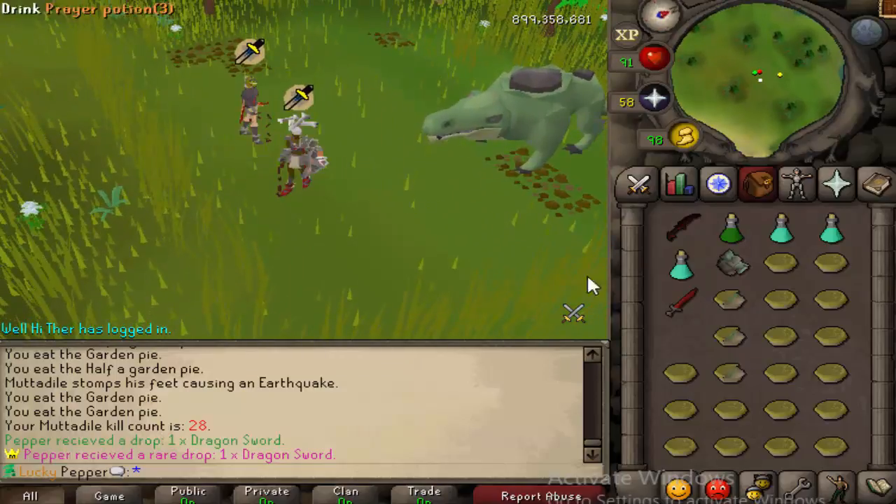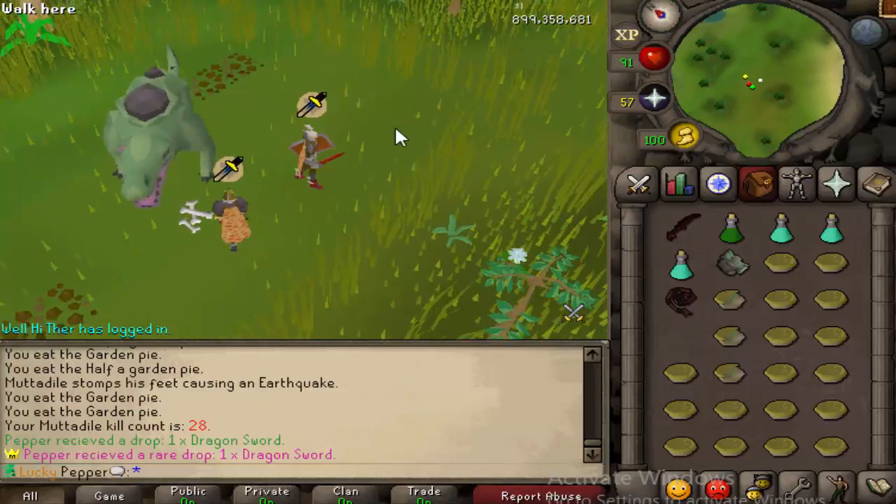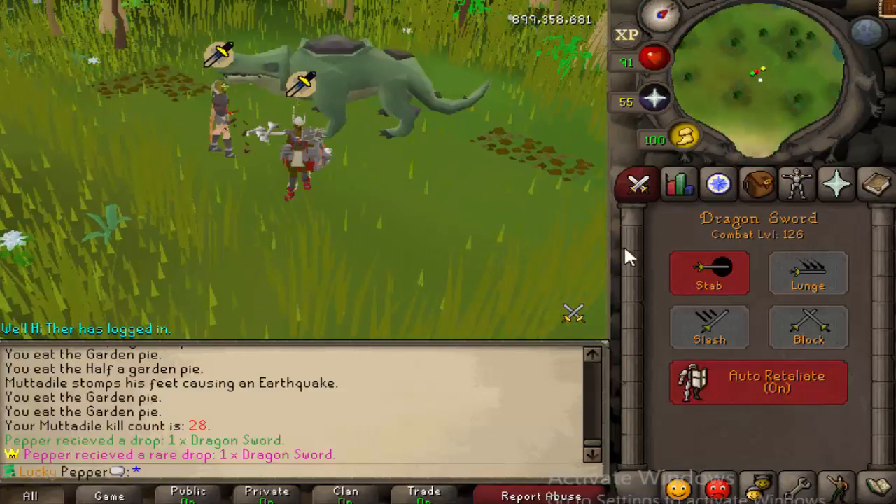I just called a dragon sword — let's go! That's our first loop together. He has obsidian plate — wow, I literally just called dragon sword as it died. That's awesome, that is an instant upgrade.